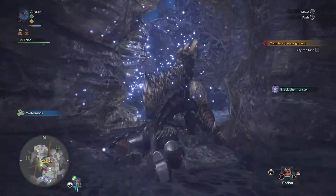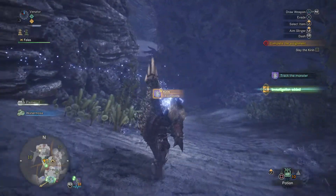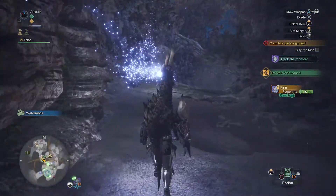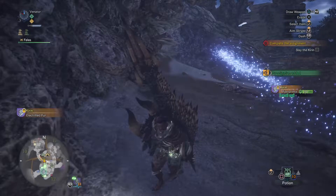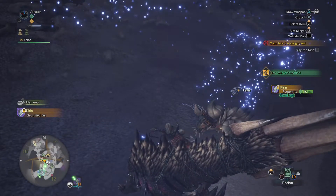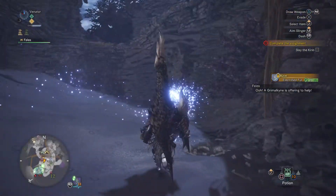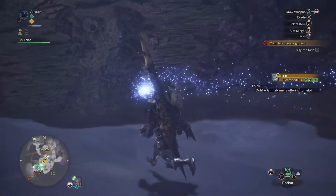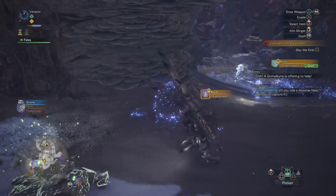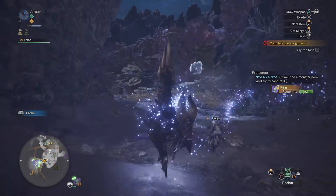You go out here and normally you already find the first trace here. There we go — the footprints. And now we have to see where they send us. There we have fur; fur always takes a little bit longer. And you can see I already had my first investigation. From what the game tells us, the higher your research level for a monster is, the higher will also be the chance to get investigations.